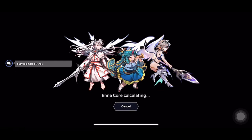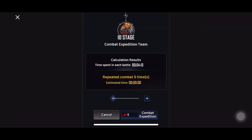Expedition calculates the time — it takes about a minute or so if your team is underpowered to tell you that you can't make it. If you can make it through, it tells you the amount of time it takes. For stage 10, mine is four minutes, though it varies because RNG plays a part. It used to last 15 minutes, taking me six hours to complete — but now it only takes two, since you can do up to 30 runs.